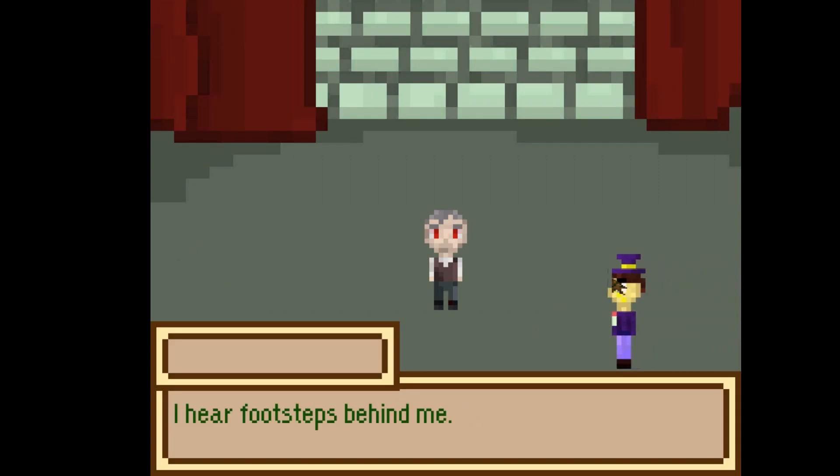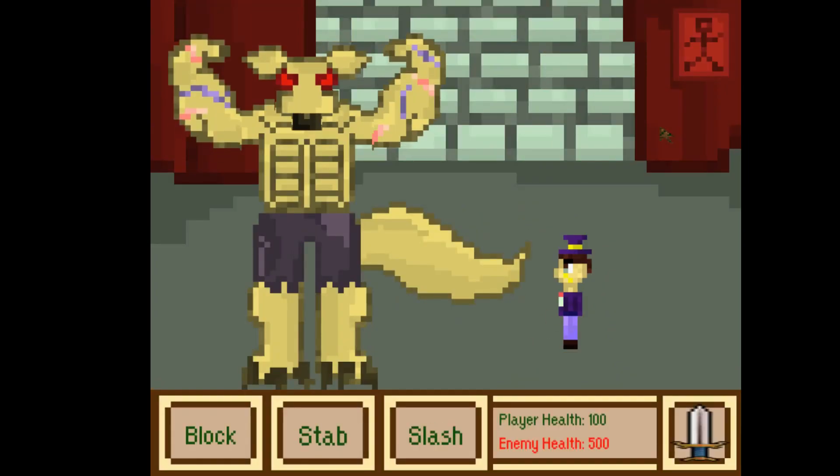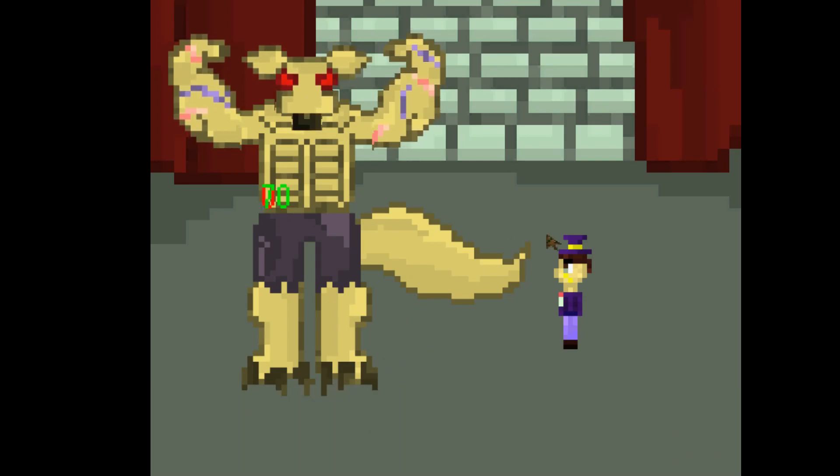This is the final cutscene — the big reveal, the transformation. In the cutscene he explains that wolves can't die if attacked by something that isn't steel. To demonstrate: you'll get hit for zero damage if you use iron against the werewolf.